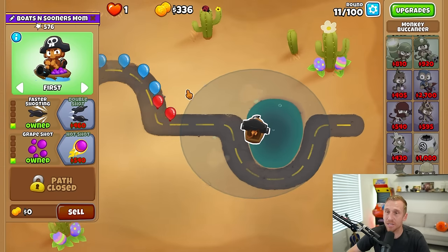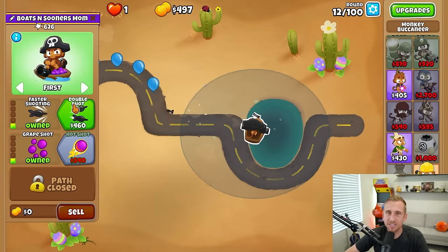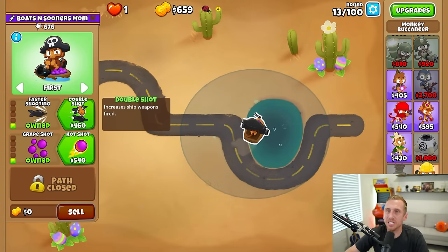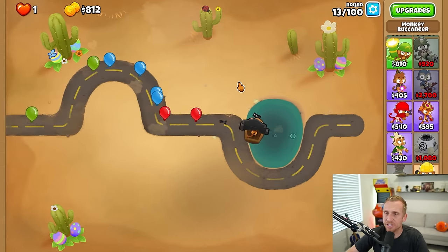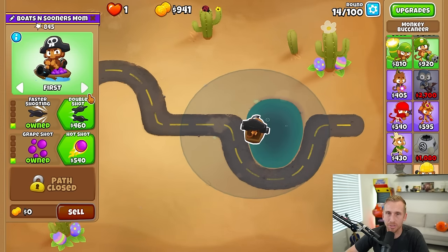Faster shooting is going to make a huge difference - whether you have cannons, darts, whatever you call it. But this next upgrade doesn't make sense to me. Let me know below what you think, but shouldn't you be getting like double the cannons? Now we're just getting one more grape. You can see it in slow motion - you're just getting one dart and it's not the strongest thing in the world, but it's doing what it needs to do. It's popping the bloons.